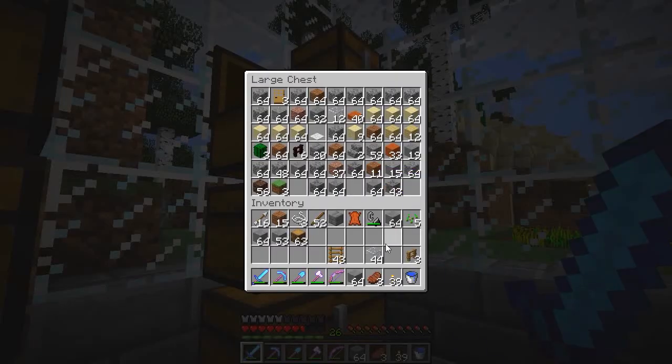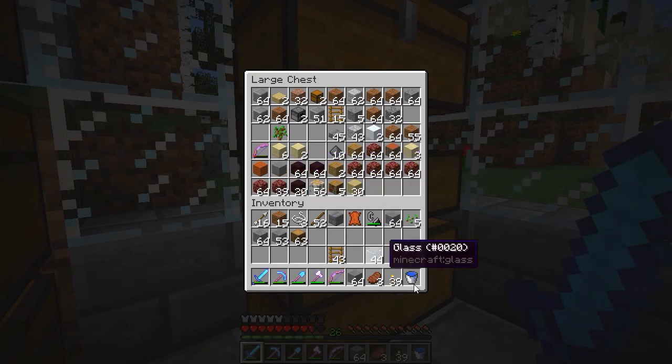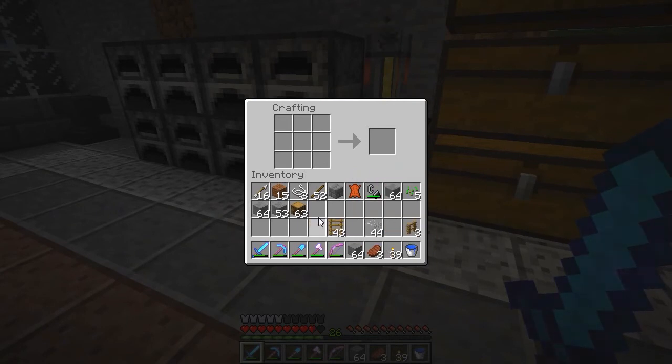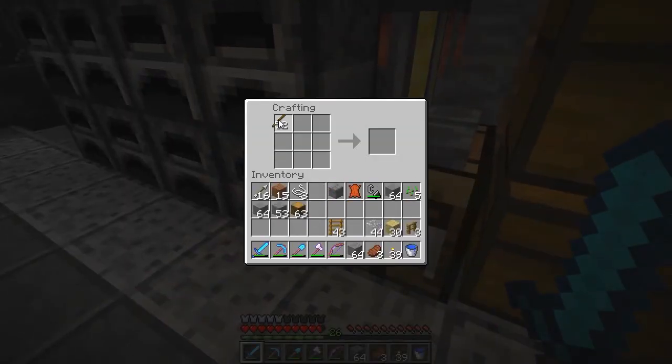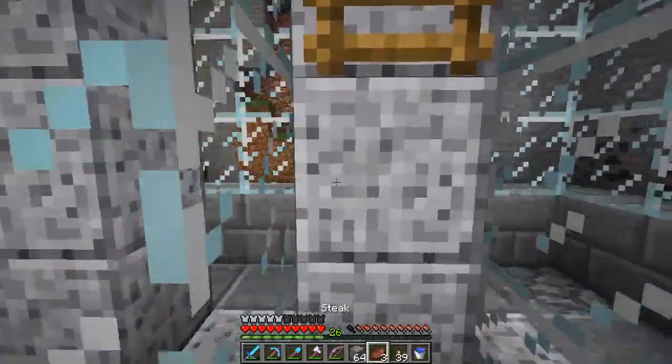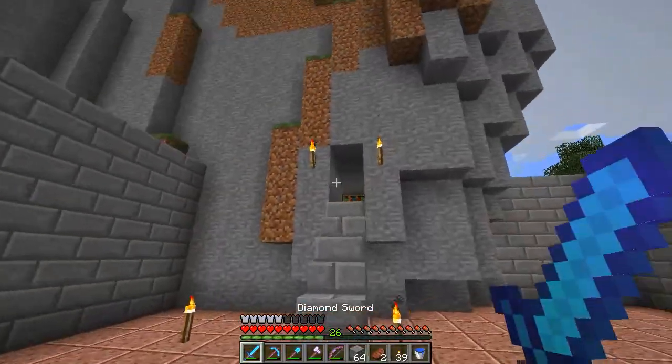We have a couple of brick fences. We can smelt netherrack into nether brick and then make fences and all sorts of good stuff. We have a whole bunch of birchwood — I'm gonna use all this and see if I have enough fences. That's not gonna be enough fences so we're gonna make some more. 39 fences — I think that should be enough.